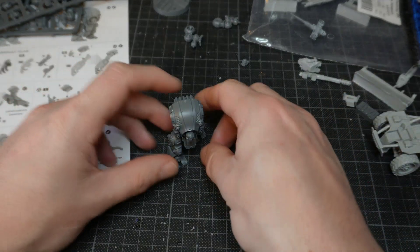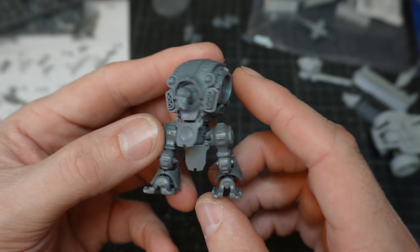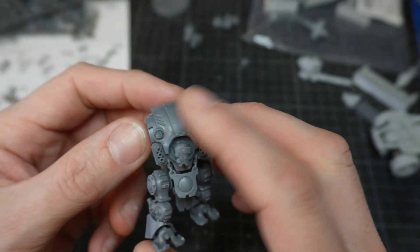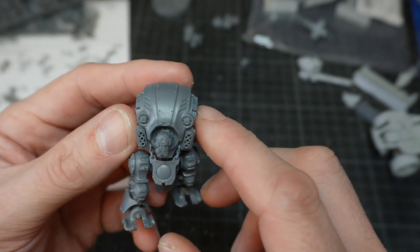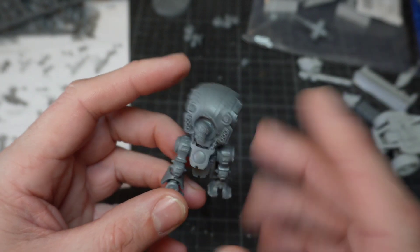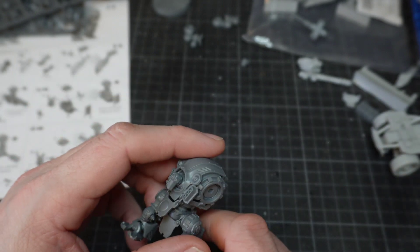Let's go back to the Automata and see how it's going. There is the body of the Automata done — I really like this kit. I wouldn't mind maybe converting one into something, but we'll see down the line. I do have another one now, so whether I use that for my Underhive Enforcer Gang or for something else we'll see. I hope you've enjoyed the video — stay tuned for more over the coming weeks. But for now, thanks for watching. My name's John and you've been watching Wargames Models and Other Hobbies.